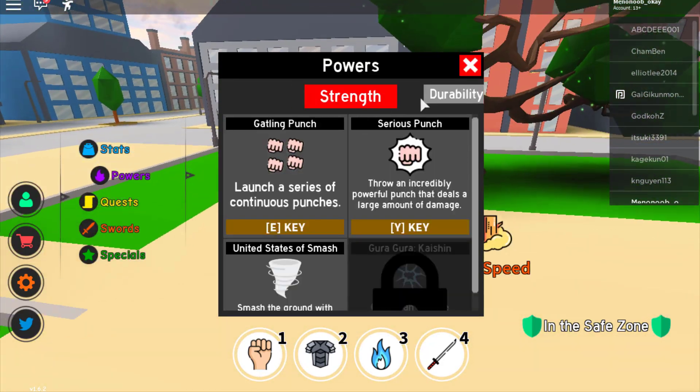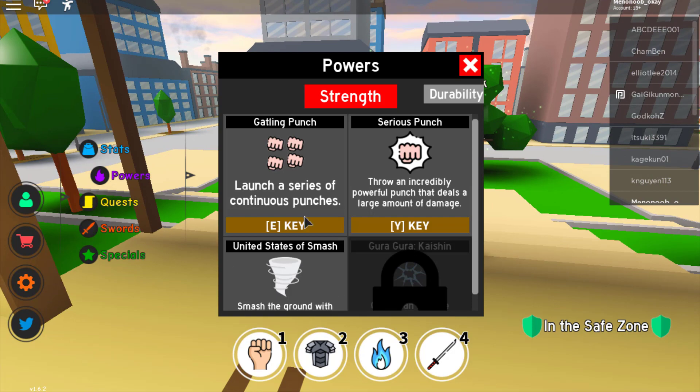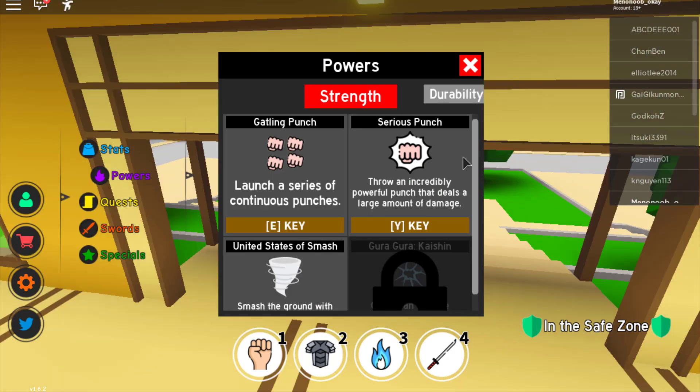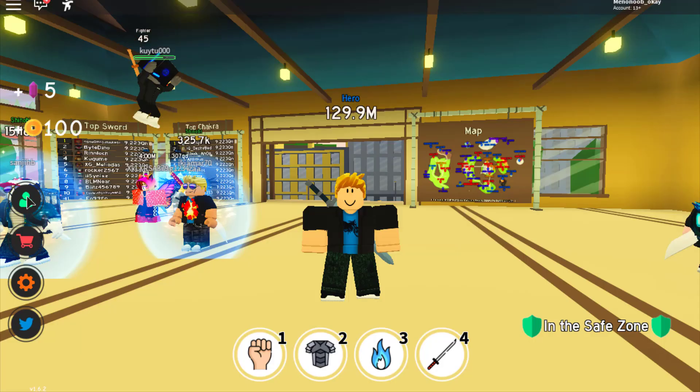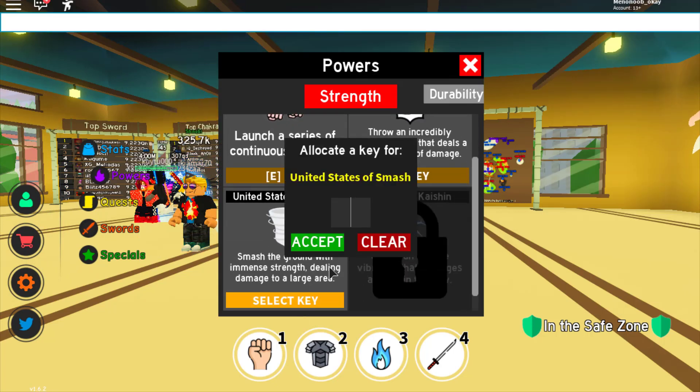Let's try to use our new abilities, but we can't access them due to a glitch — it's very annoying. So I'm gonna go ahead and switch servers so I can actually scroll down and have access to the abilities. Okay, we can do it now — let's look at powers. We can set T for United States of Smash power.